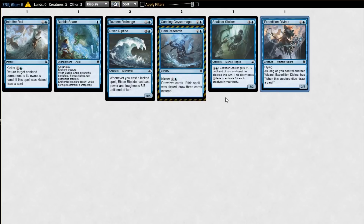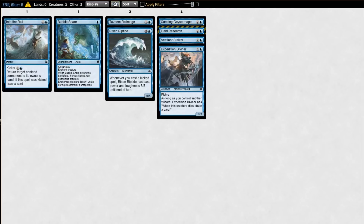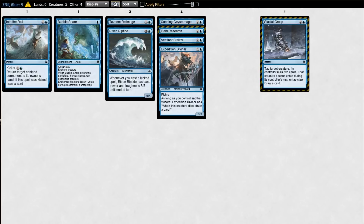I would put Diviner in the same tier as Geyser Mage and Field Research. I'm taking Geyser Mage over Diviner, but they're about on power. I've been pretty underwhelmed with Diviner myself. Really? I've been really impressed with it — more than I thought I would be. I like it over Stalker almost certainly. I take Stalker over Diviner. They're all close — I think all four of these are close and I often have to choose between them. It's tricky.